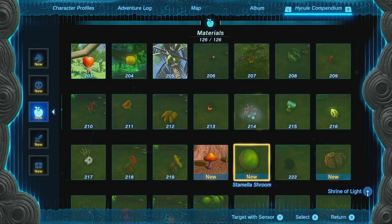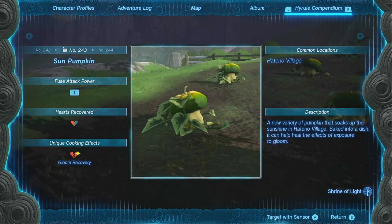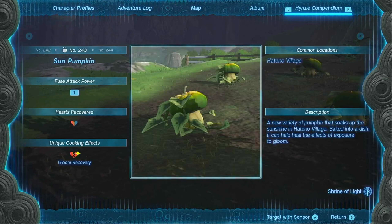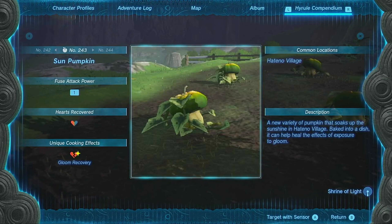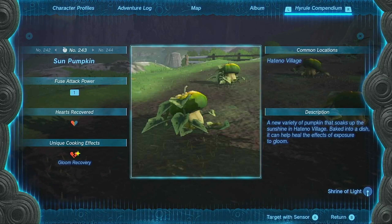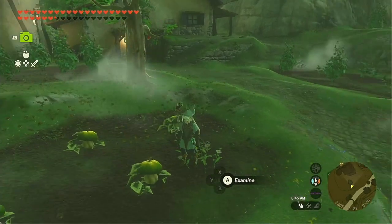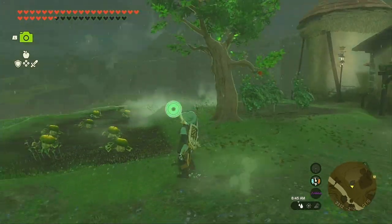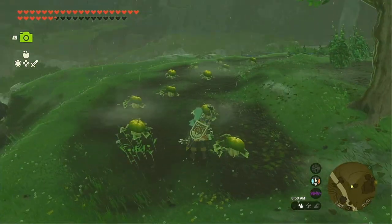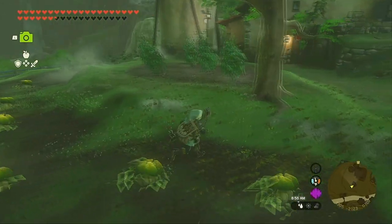126 out of 126 materials. Sun Pumpkin is number 243 — the missing item that my friend had claimed was a bug and not obtainable, but here it is, proof right here. You cannot buy this photo from Robbie because it didn't exist in Robbie's compendium. And that's how you get the missing compendium item.